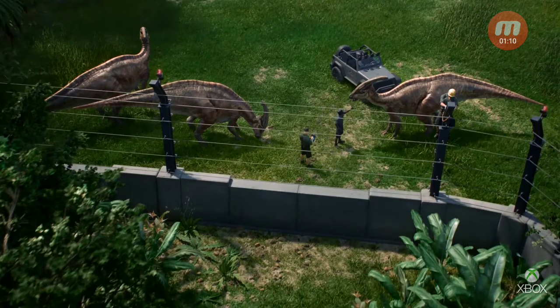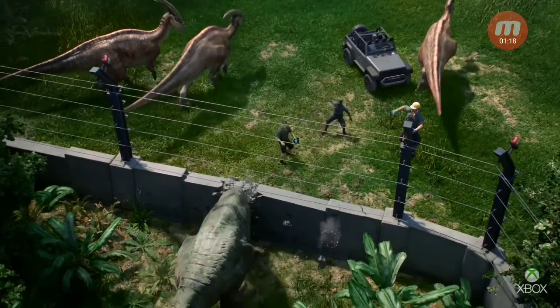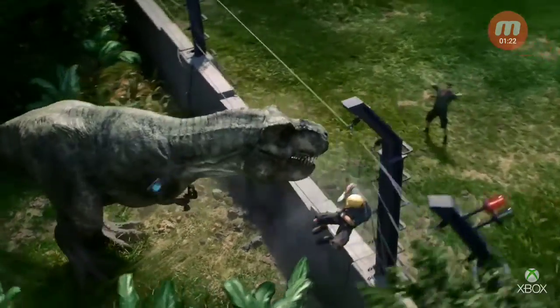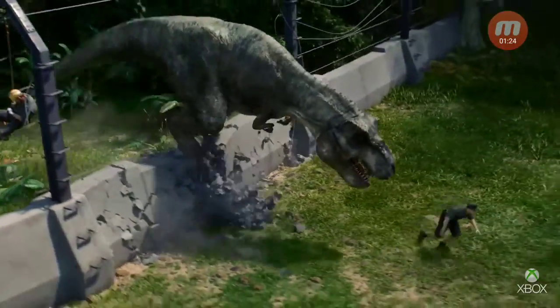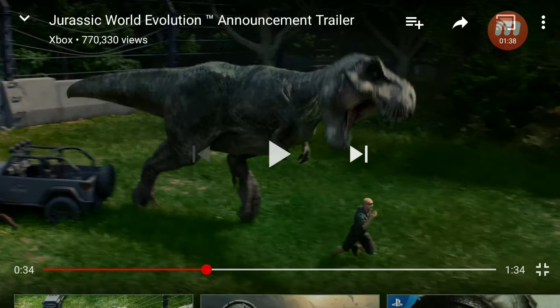Here's another confirmed dinosaur other than the T-Rex — the Parasaurolophus — both of which were in Jurassic Park Operation Genesis. Now obviously people getting eaten are a staple of the Jurassic Park franchise; it's been in every single film. It looks to be no different here with the T-Rex about to munch on this engineer, and some Parasaurolophuses.